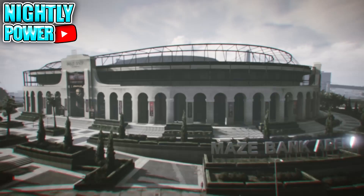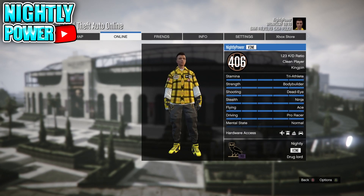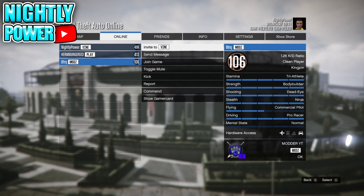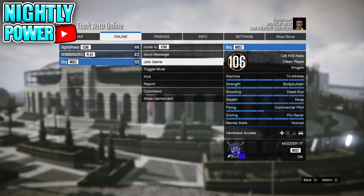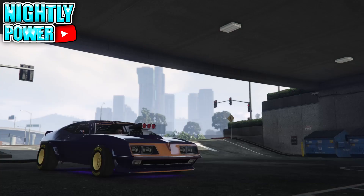When you get the screen to select the garage that you're going to go into, press the pause menu, go to Online, then go to Players, then find your friend that's in the mission. Now you're going to hover over Join Game. From here, you're going to spam A, the pause button, and right on the d-pad all at the same time.